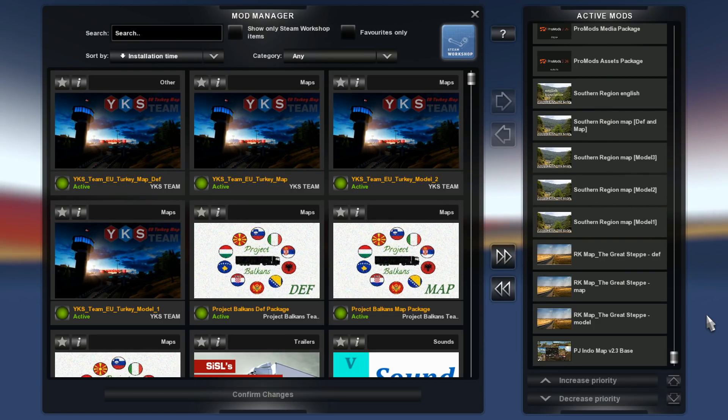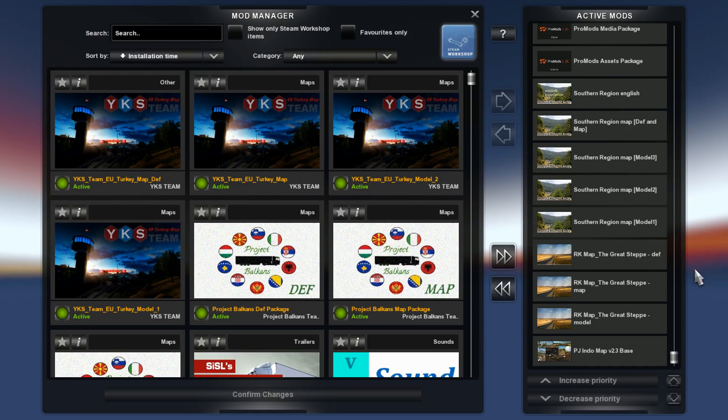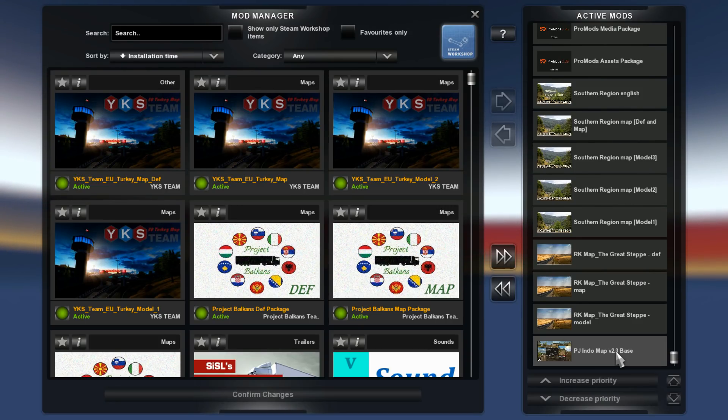The first mod is the PJ Indo map version 2.3. It's a very easy installation — it's just one file and I have put it at the very bottom. You can install it and activate it if you like or you can ignore it. It doesn't matter for the rest of the maps; it's completely independent of everything else.